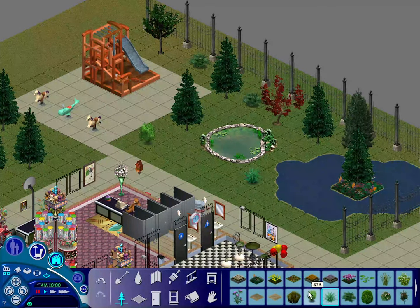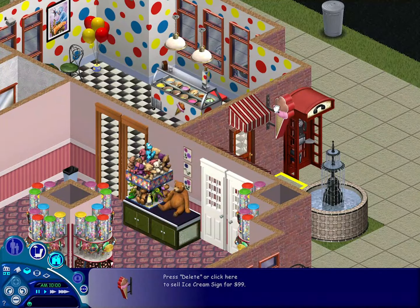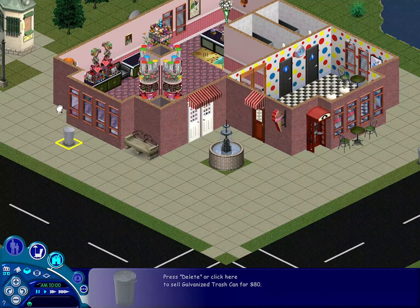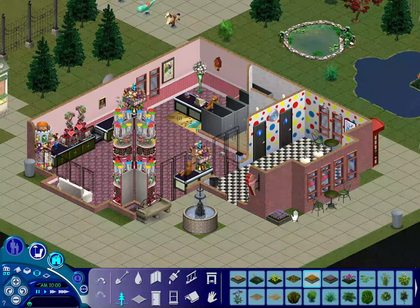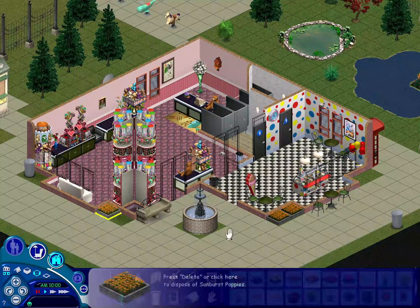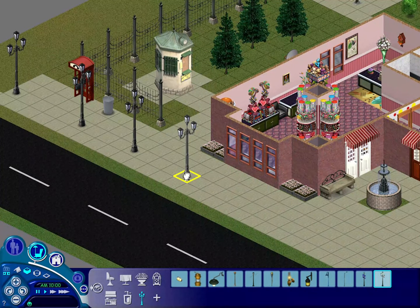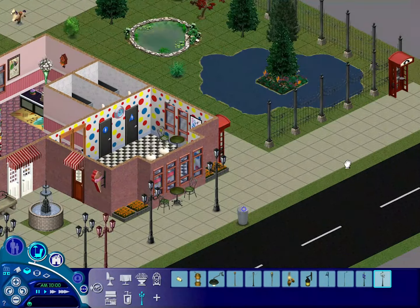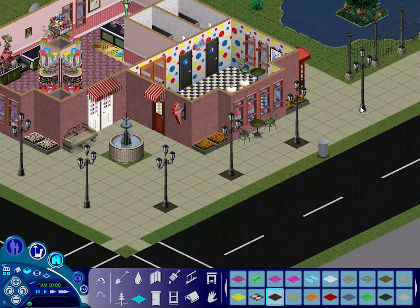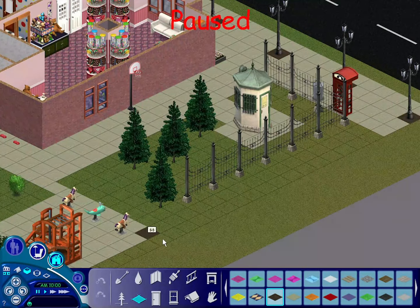I put some pet food bowls and a pet bath around the back of the ice cream shop on the right-hand side, because when sims go to old town the whole family comes along at the same time, and if that includes pets it's helpful if the pets have something to eat while they're out. I didn't add any pet climbing frames or other pet activities just because the lot was quite small and it wasn't supposed to be a pet center or pet park — it was more just so that pets feel included and welcome. It is a pet-friendly area.